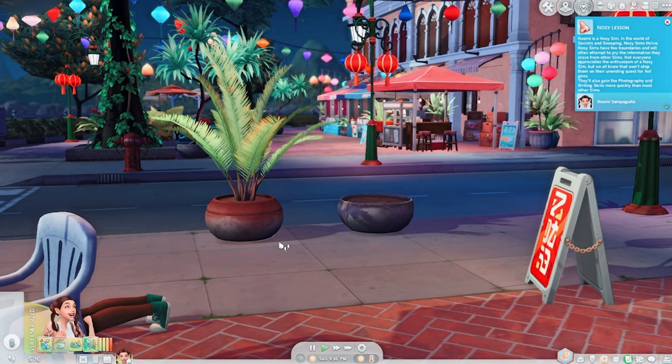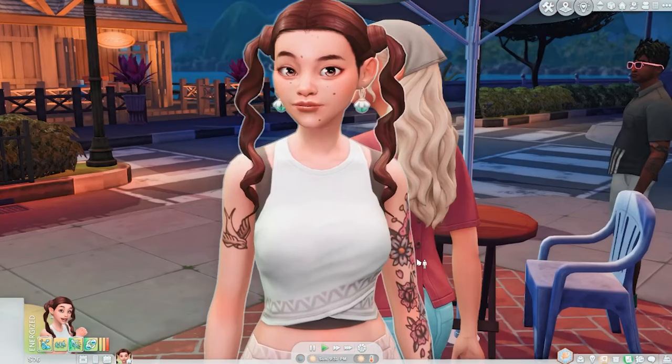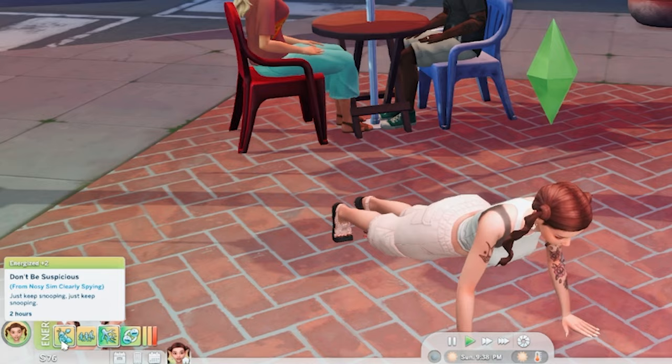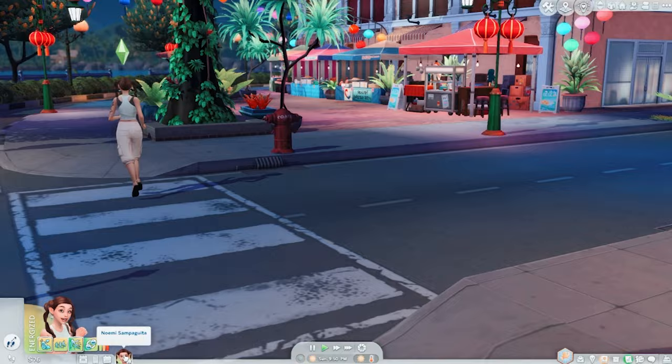Noemi is also a nosy sim — she likes to snoop around and spy. Maybe not a good idea to spy this close. 'He has no clue I'm watching him.' Don't be suspicious. Just keep snooping. She's doing push-ups — she's like, 'I'm just acting natural over here.'